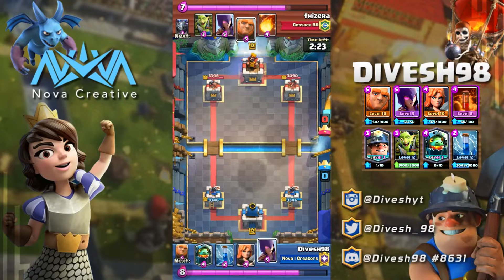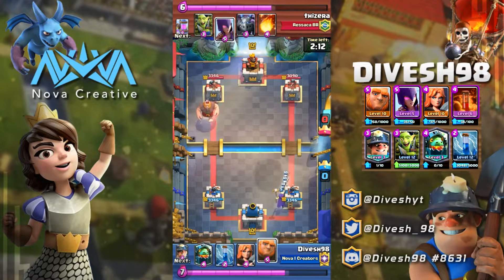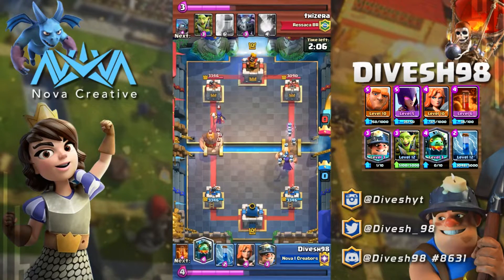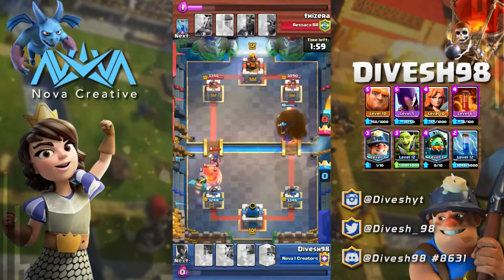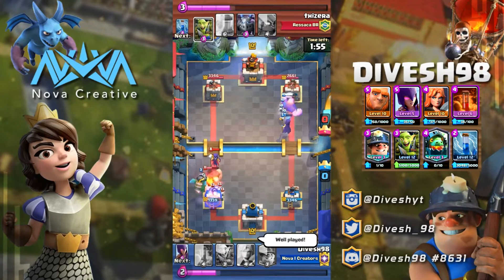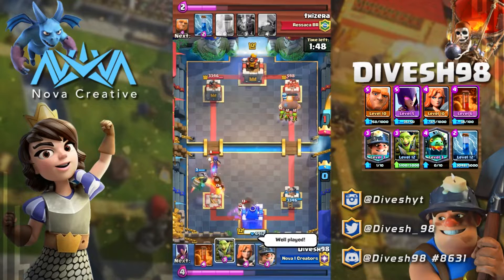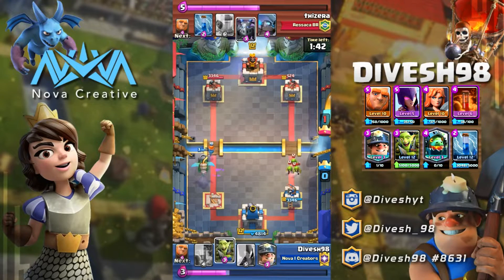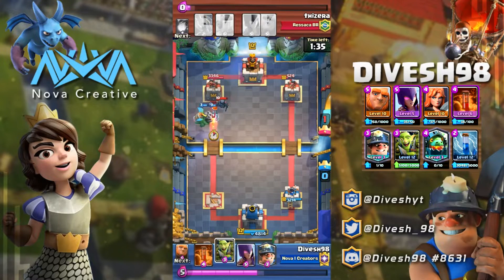He drops a max Giant — max Giant does a ton of damage. My opponent has the upper hand with both his card levels and rotation, and I wasn't prepared to deal with both his Giant and Witch. I continued pushing into the opposite lane, and unfortunately he breaks down my tower — I didn't manage to tower trade. So now I have to play more carefully and try to secure his right-side tower.